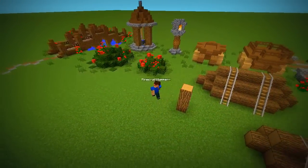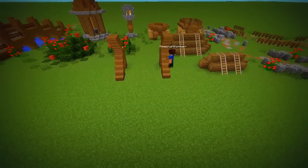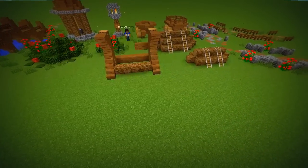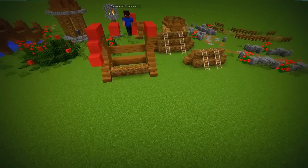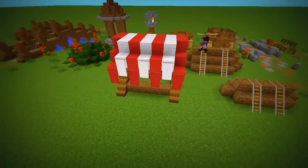A market stand can be added to shops or grouped to make one large marketplace. Just make any kind of wooden frame and place wool on top of it just like this. You can add banners and carpets for a beautiful effect.